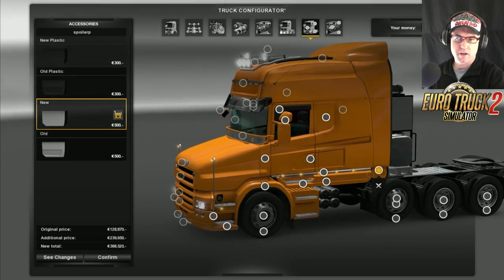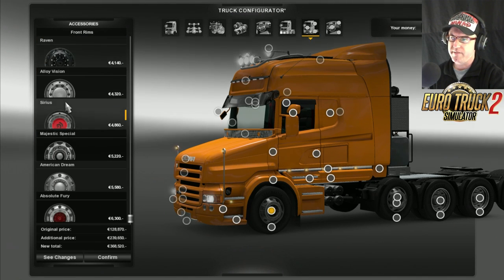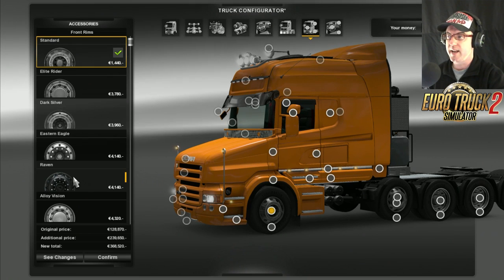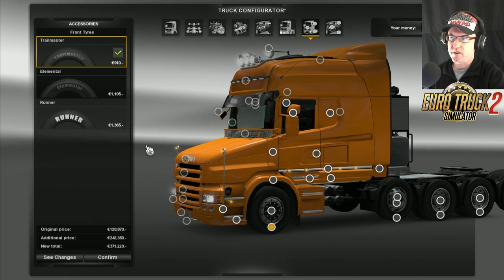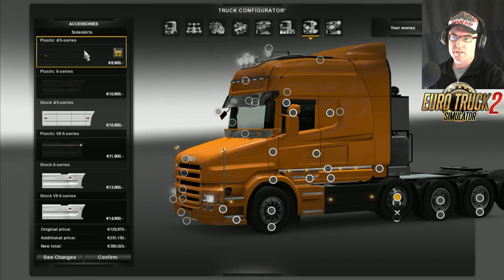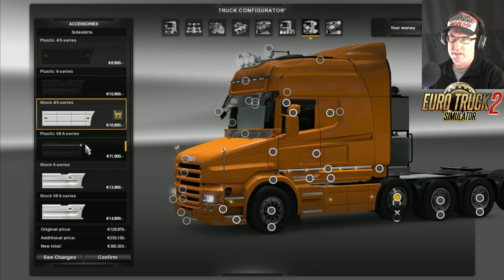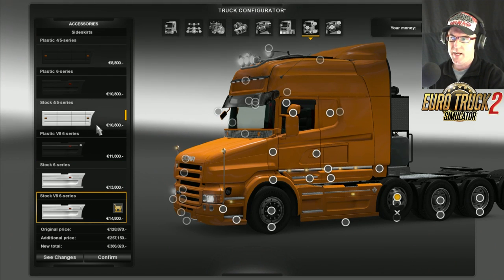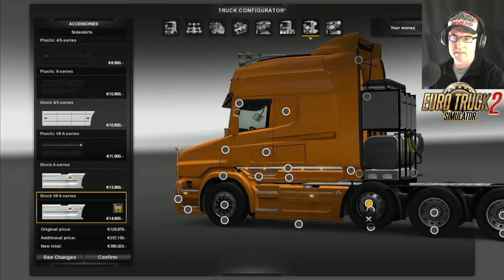I'm hoping we've got everything so far. Let's move on to the wheels - all of the standard wheels are here. I get a lot of people asking me about Raven - how to get Raven, guys. That was a Christmas thing only, you cannot get it now. We're going to use Eastern Eagle. As for the tires, just the standard Trailmaster. Now here are the side skirts - plastic 4 and 5 series, plastic 6 series, paint 4 and 5 series, V8, 6 series in paint, 6 series in V8. I actually like that one - the V8 in V8 paint 6 series.